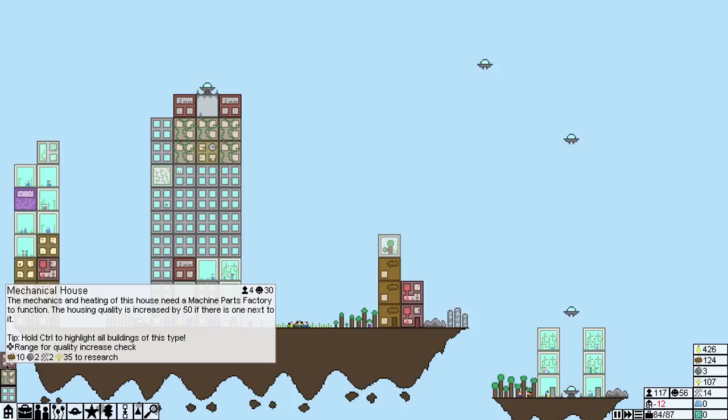I'm still short on housing. We have unlocked a mechanical house — mechanics and heating of this house need a machine parts factory to function. Housing quality is increased by 50 if there's one next to it.